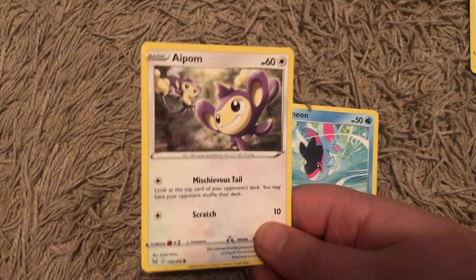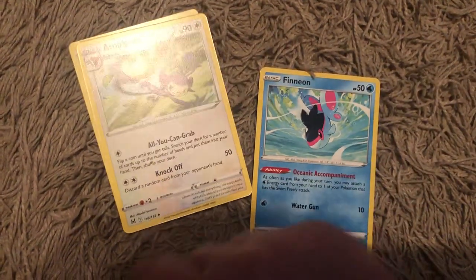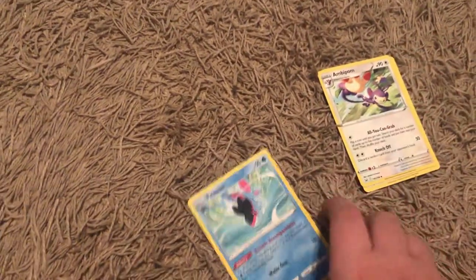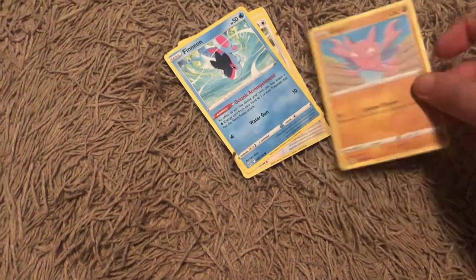There's Applin, which evolves into Appletun. With the All You Can Grab move, you flip a coin to get tails and you search your deck for a number of cards up to the number of heads and put them into your hand, then shuffle your deck. That's pretty good because you can start getting some cards early that you need.